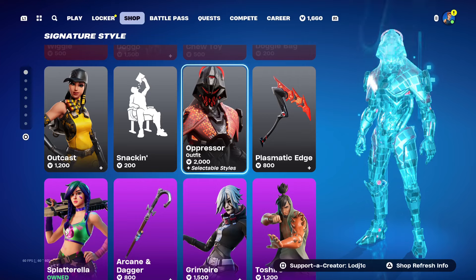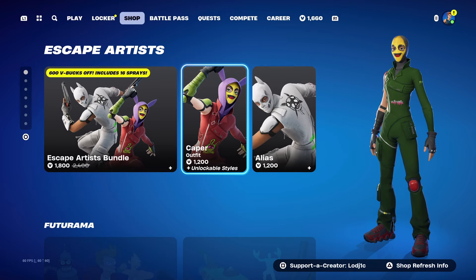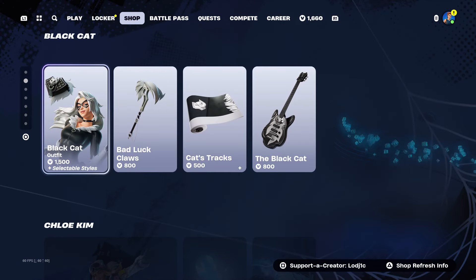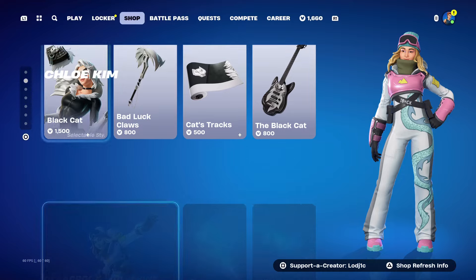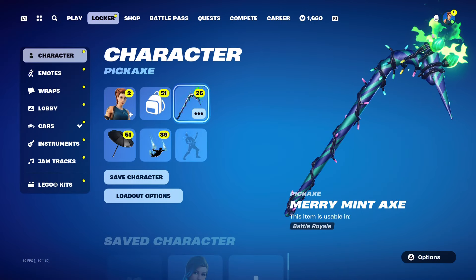This is today's shop. It is quite a cool item shop — Caper is back, even though it came back quite recently, but it is still a good shop. Black Cat is also still here. Let me know what you think of today's shop. Now let's talk about the Minty Axe.